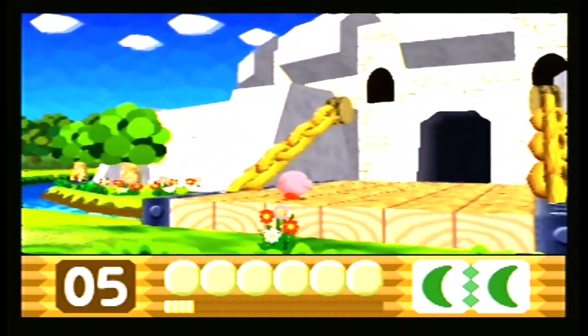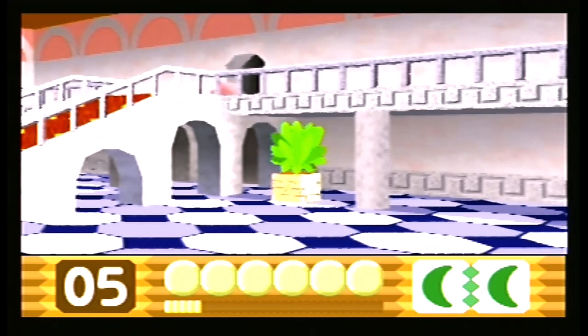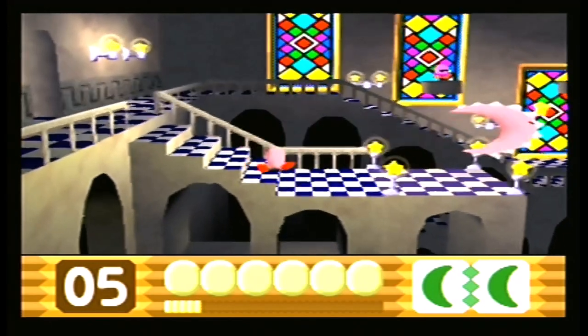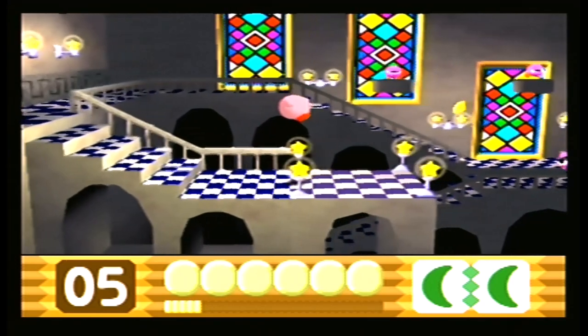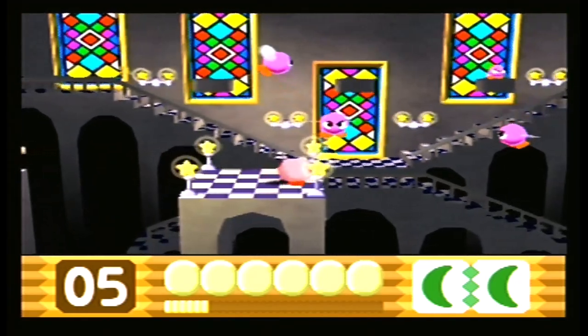Okay, now we're going to head into the castle. I just love the music for this game, seriously. Oh, there's a ghost knight right there — he will try to guard against any attacks we throw at him, especially copy abilities. So it's probably best to just inhale him. I also love this game for its 3D presentation and aesthetics because there's so much going on in the background too.